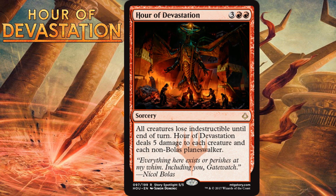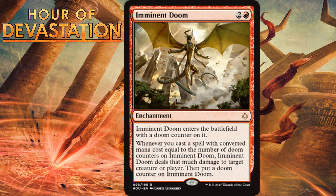Hour of Devastation, for 3 generic and 2 red, is a rare sorcery. All creatures lose indestructible until end of turn, then Hour of Devastation deals 5 damage to each creature and each non-Bolas planeswalker. I am a big fan of board sweepers, and you'd be hard-pressed to find someone who'll say this isn't a great card — the kind of card you want to start a draft with. It even removes indestructible from creatures. It's going to blow up most of the board, even taking down planeswalkers. I'm giving it an A-minus.